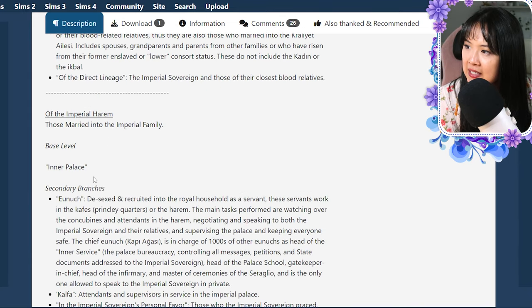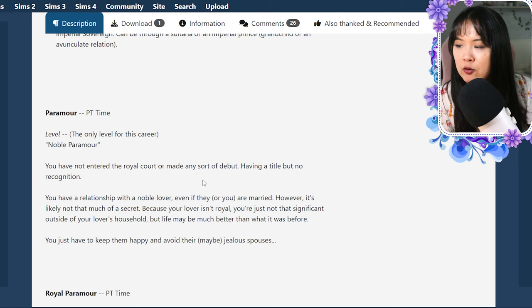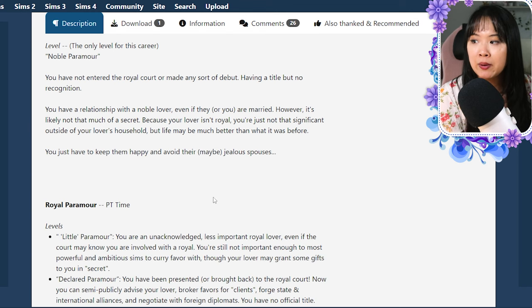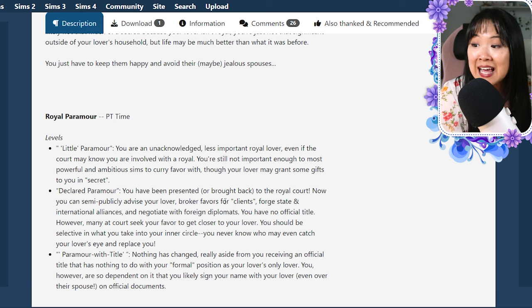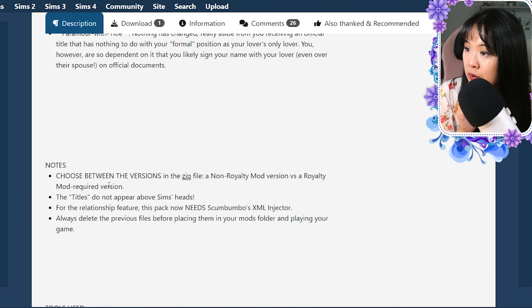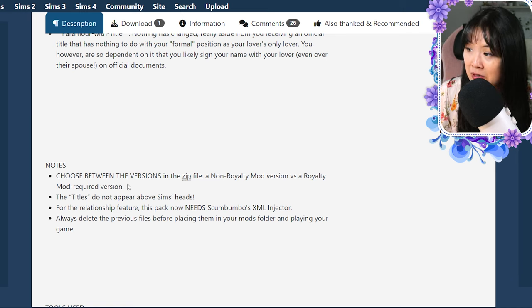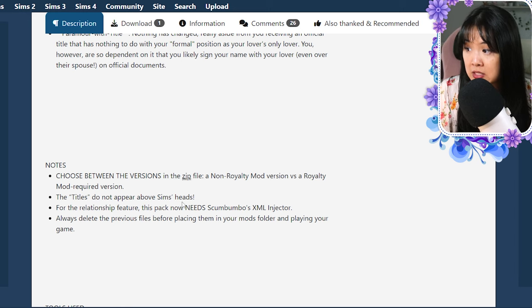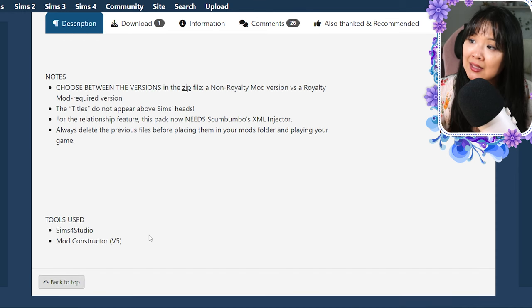We also have Ottoman royalty and the imperial harem, which goes along with that. Then there's the paramour career: noble paramour if you have a relationship with a noble lover even if either of you are married, and royal paramour with levels — little paramour (unacknowledged, less important royal lover), declared paramour (presented to the royal court), and paramour with title (you receive an official title). Note: you must choose between versions in the zip file — a royalty mod version (RM suffix) and a non-royalty mod version. Titles do not appear above the sim's head, and the relationship feature now requires Scamabo's XML Injector. Always delete previous files before replacing them in your mods folder.